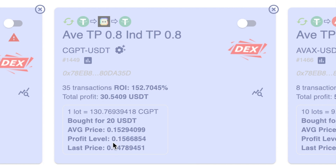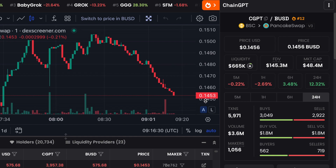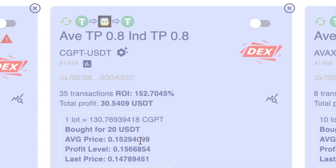It's saying the robot can start to make a profit when the price of this particular coin reaches 0.1566854. The price right now is at 0.14, so if I don't have enough USDT and I switch this on, it's going to try to buy again and will switch itself off. I'll show you in another video how you can eliminate this problem.